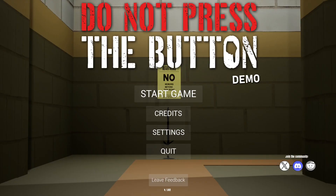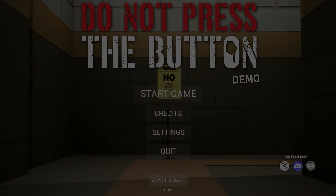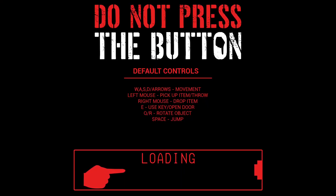Welcome friends, we're doing a new game exposure today — we're playing 'Do Not Press the Button.' Left mouse to pick up and throw, right mouse to drop, E to use, Q/R to rotate, space to jump. Basic controls. I thought we weren't supposed to press the button? Also, good morning everyone — recording this at 5am. Welcome to the Do Not Press the Button demo!